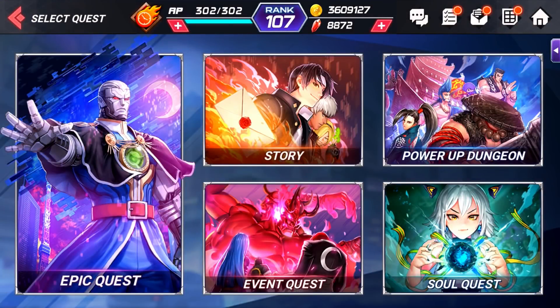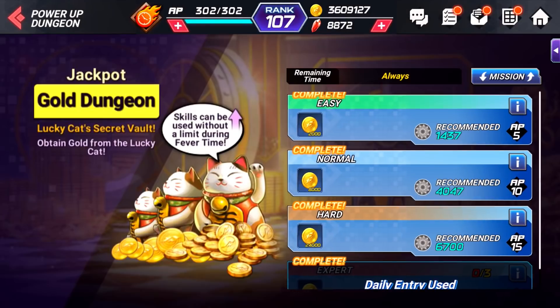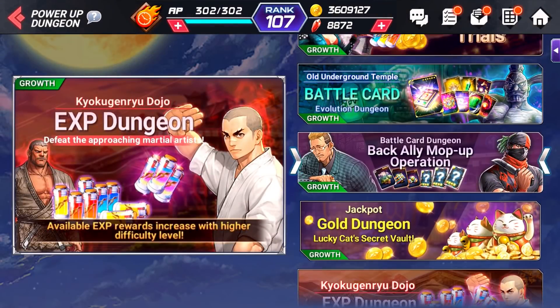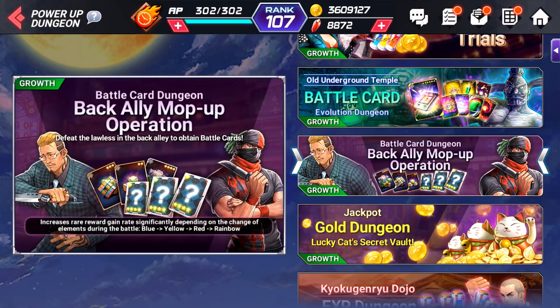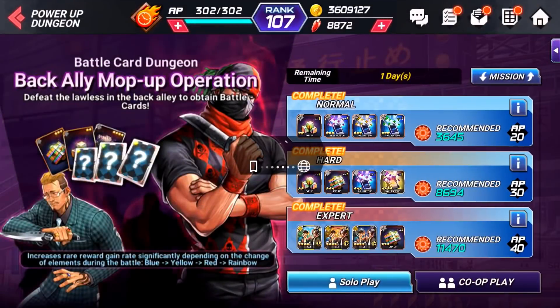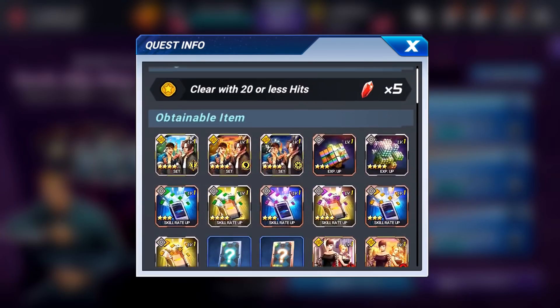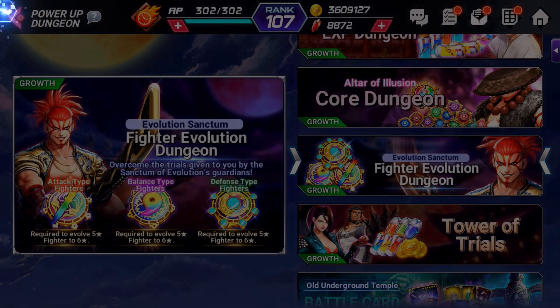Next, focus on the pirate dungeon and the epic quest. The pirate dungeon is like the story — it'll be there forever — so at some point clear every dungeon at least once for the first clear reward and the completion reward, which is five rubies. However, some dungeons are timed, and it doesn't always show on the banner itself, so check in here on a weekly basis to see what's new. Most of the battle cards in here are really good; focus on getting at least one clear per dungeon for free rubies.